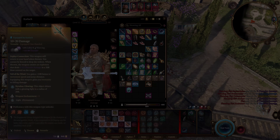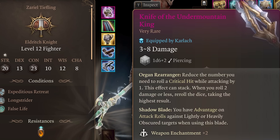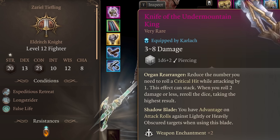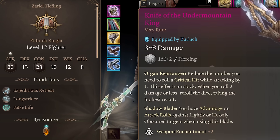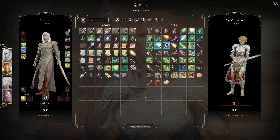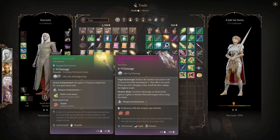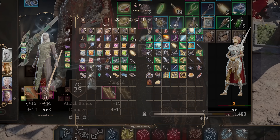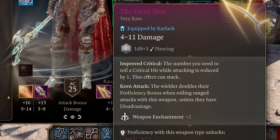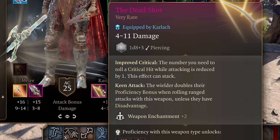The best offhand weapon for this build is the Knife of the Undermountain King. This knife reduces the number you need to roll a critical hit by one, which is very strong. The Knife of the Undermountain King can be purchased from Omeluum, or you could also use Bloodthirst — the two are pretty interchangeable. For your ranged weapon slot, the Deadshot is the best for this build because it also reduces the number you need to roll a critical hit by one.